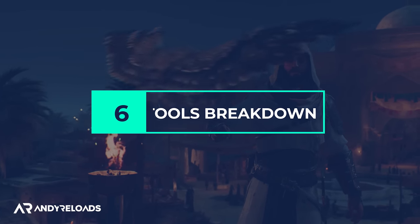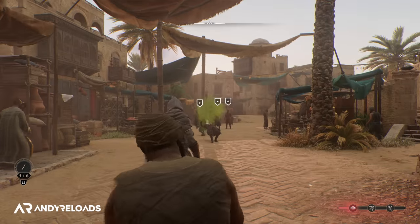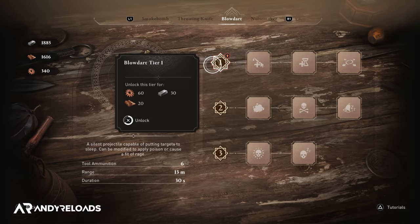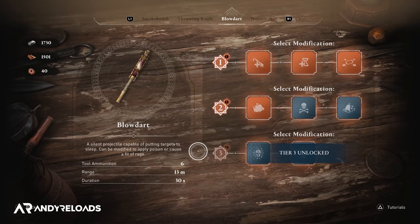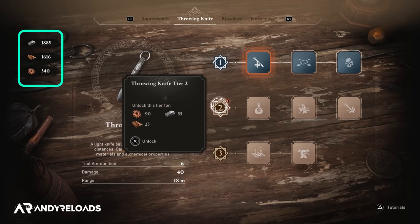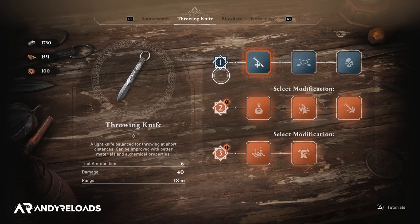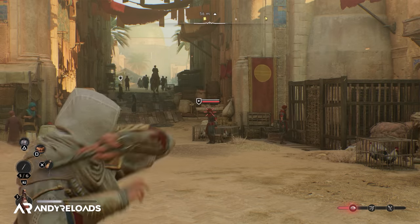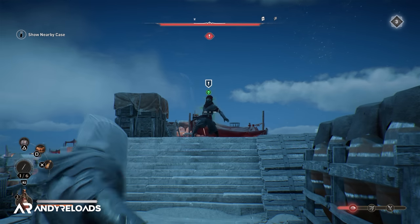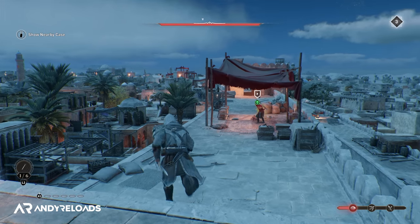You can unlock all tools by spending seven non-refundable skill points, including the mandatory auto collect skill you need to unlock first. The cool thing about tools is you can change what they individually do by upgrading them at your bureau. You unlock three tiers per tool, with each tier letting you select one bonus effect. For example, upgrading my throwing knife to tier 3 costs a collective 300 components, iron, and leather resources, which then lets me build a tool loadout specific to my playstyle — like the Corroded Knife ability that dissolves NPC corpses so they can't alert patrolling guards.